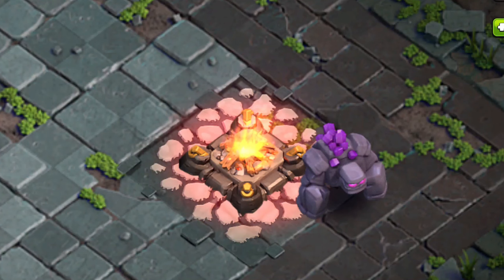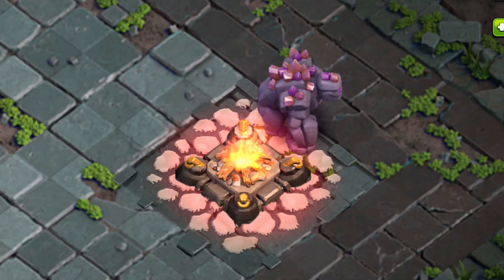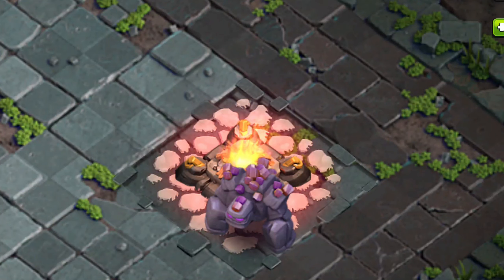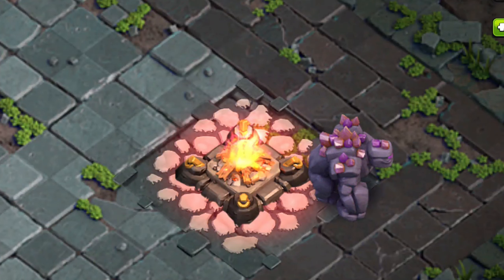Let me upgrade the golem to level six. Here are the stats and here is how the level six golem looks. It is even more deadly now — the little crystals have a lighter purple look. On top of that, the golem has little crystals on the left and right shoulders as well as the head.